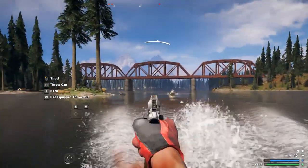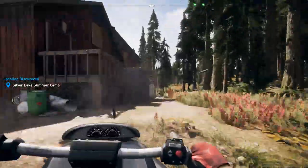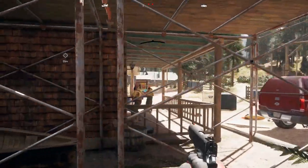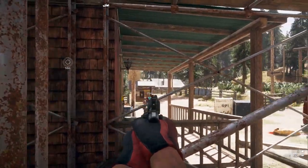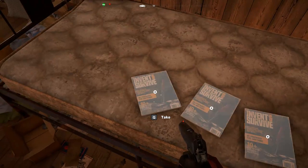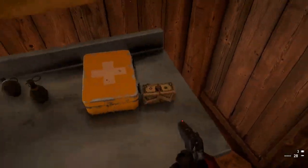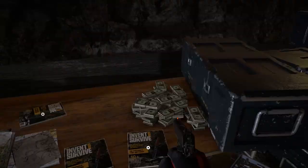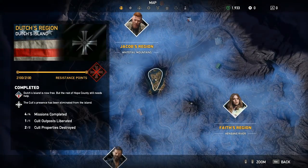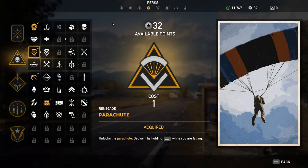Yo, the name is Major Slack. Thanks for coming back. Let's play some more Far Cry 5. In today's video I'm going to show you how to quickly get together a whopping 42 perk points right at the start of the game by raiding 10 secret stashes located around the gamescape.